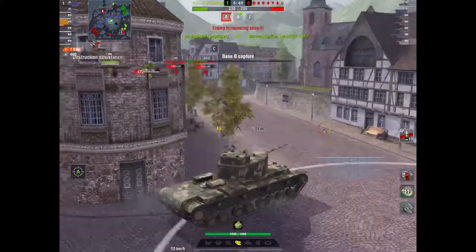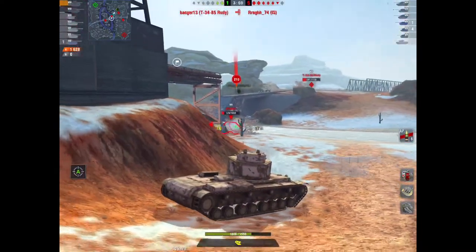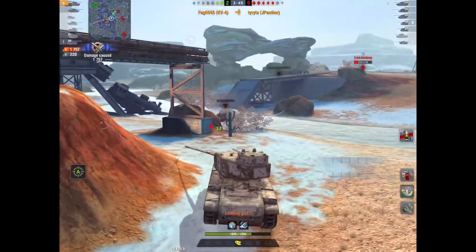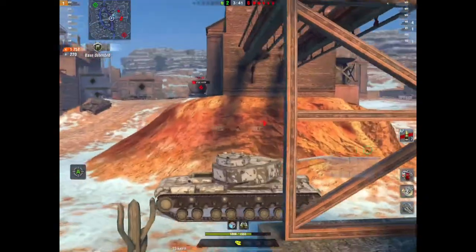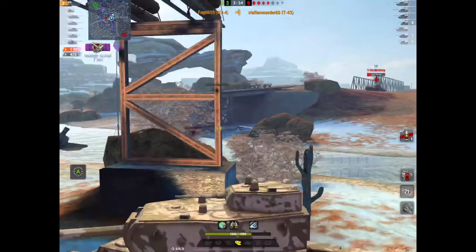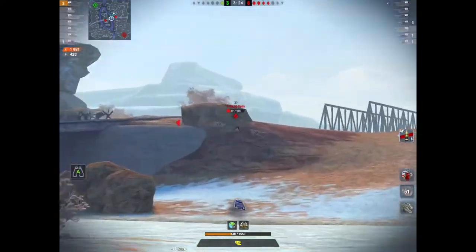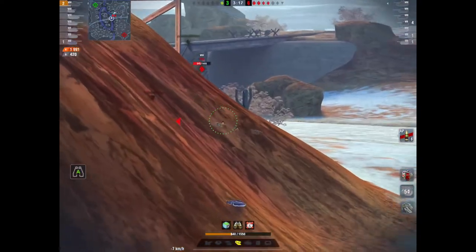I'm going to show you a clip — we lost, but it's me against three tanks. I take out the Jagdpanther — I bounce him first because I hit his gun mantlet which is the thickest part — then I roll up again and take him out. There's Guggo — bounce. I've only bounced 220 at this stage, but I've dished out 1257 damage. Now it's me against an IS-4 and a T-43 — take him out, bounce him. Now bounced 400. That Rudy was very lucky all game — I missed him three times, bounced him twice.